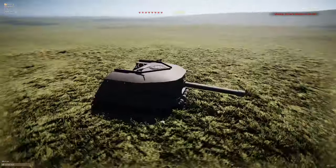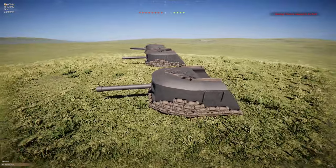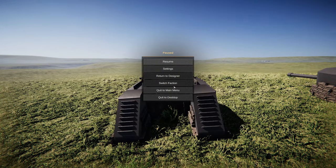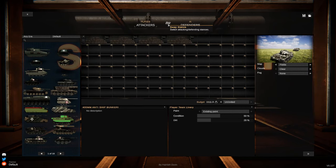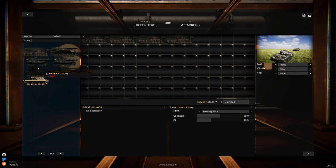Alright guys, we are on the fields map. Oh, I don't think I changed it to attack - we need to change this around. So we need to go to custom battle. Attackers - yes. There we go, we're now the defenders. There are four of us, let's make it five just because we can. Hopefully that'll be nice, let's go.